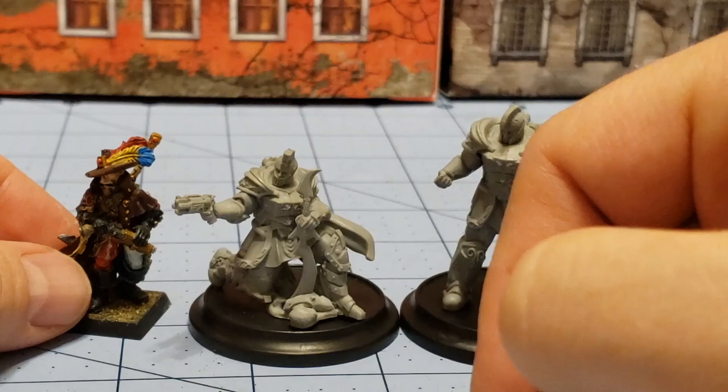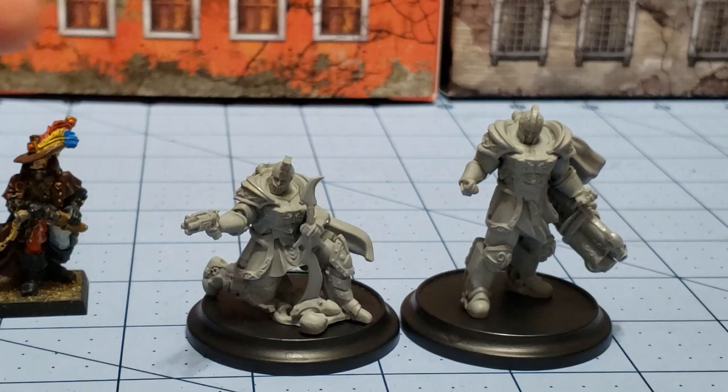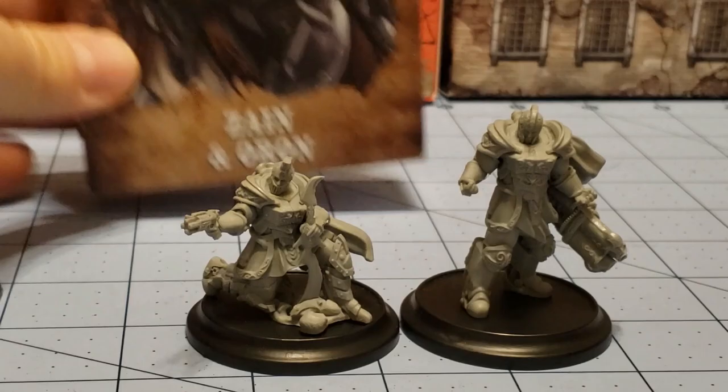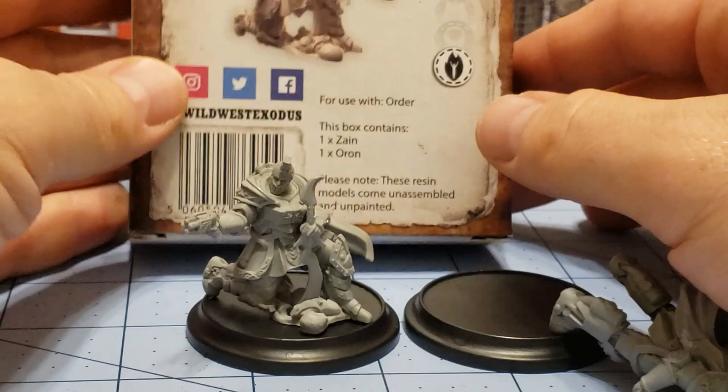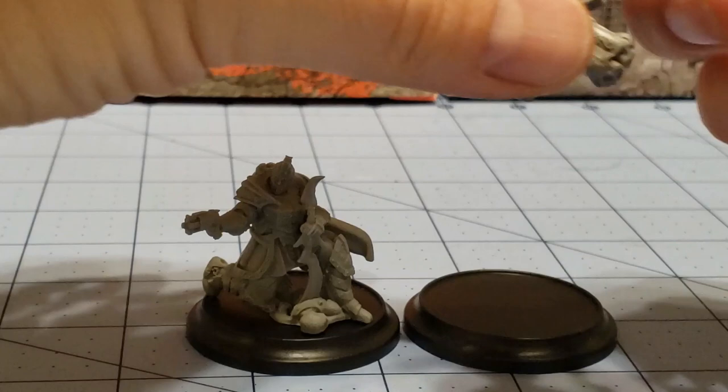Quite cool, interesting poses. The only downside is there's no cards included if you actually want to use them in a game of Wild West Exodus. That seems to be the case for all of the expansion boxes like this, outside of the big posse starter boxes — those seem to have all the cards you need. These don't, so I guess I'm going to have to go online to get those rules and look at how to actually use them correctly. Otherwise, quite cool. I'm quite happy with them and hopefully I can figure out a decent color scheme that doesn't end up making them look exactly like Stormcast Eternals. This is Highlord Tamburlaine with Obscurities and Miniatures, and we will see you all later. Thanks for watching.